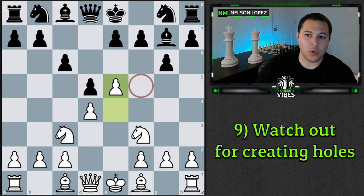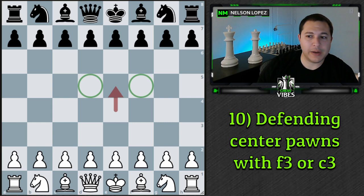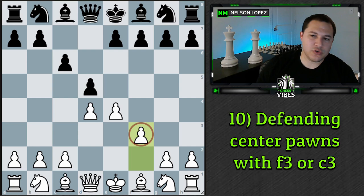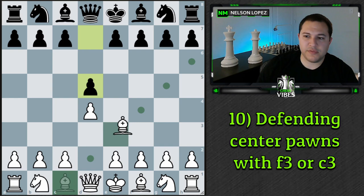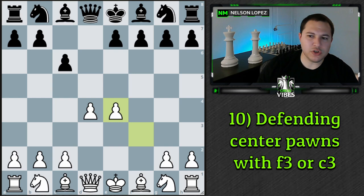Concept number ten: sometimes it can be advantageous to leave your pawns in the center and keep central pawns. In the Caro-Kann, there's a variation called the Fantasy Variation where you play f3, basically saying: you want to take my pawn? That's fine — I'll recapture and still have pawns in the center. Similarly in the London, whenever black plays c5, you play c3, so if they take you just take back with the pawn and keep your pawn on d4. The same idea applies — you keep your pawn on e4. When somebody attacks a central pawn, if you'd like to keep it, you can support it by pushing f3 or c3.